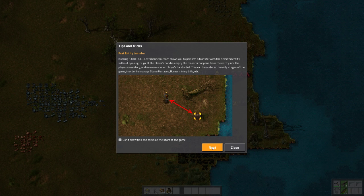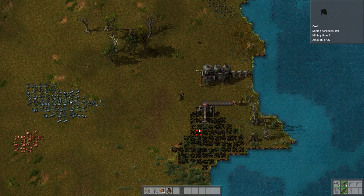Fast entity transfer: control plus left mouse button allows you to perform a transfer with the selected entity without opening its GUI. If the player's hand is empty, the transfer happens from the entity into the player's inventory, and vice versa when full. This can be useful in early stages to manage stone furnaces, burner mining drills, etc. Let's close that for now.